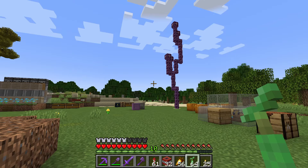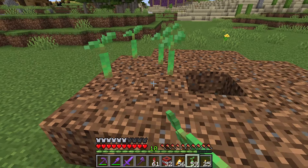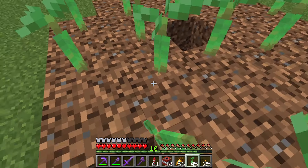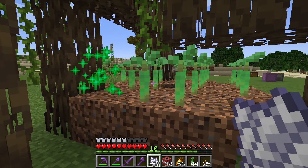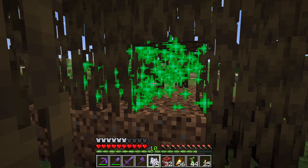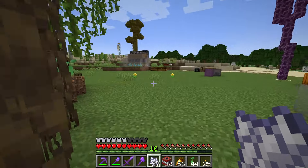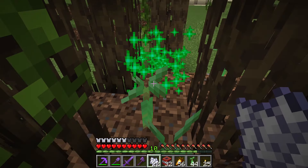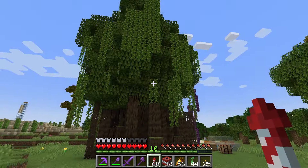Hey, what's going on everybody, this is Etho. Right now I'm trying to decide if I want to build a mangrove tree farm to start off the episode. I want to grow a couple of these trees to see what happens. They take quite a bit — they kind of just make a big mess, and all these saplings got destroyed over here.